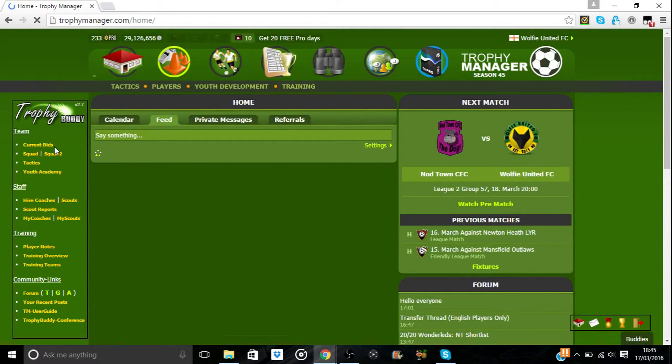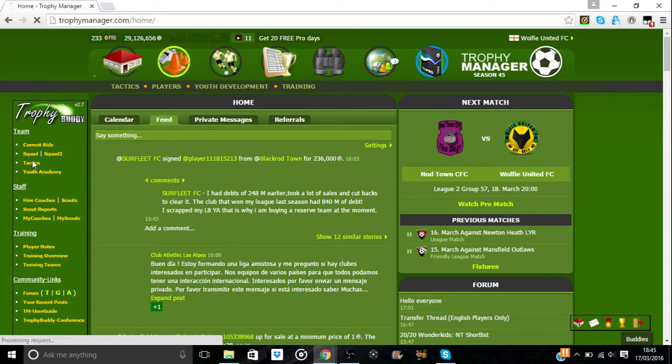Now that it's installed, load up the homepage and refresh it — and there's Trophy Buddy. We get links to current bids, our squad and reserve team if we have one, tactics, youth academy. We don't have higher coaches because that used to be available but now isn't. There are scouts and scout reports, my scouts, players' notes — everything you could need. There's also a link to your club, messages, league, cup, and logout. It's just got a few more links which can be really helpful.